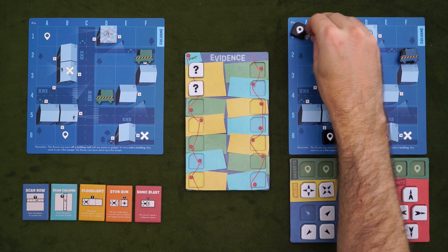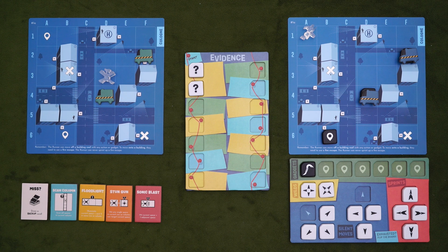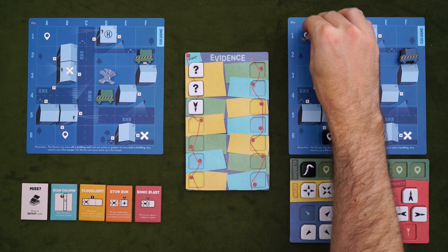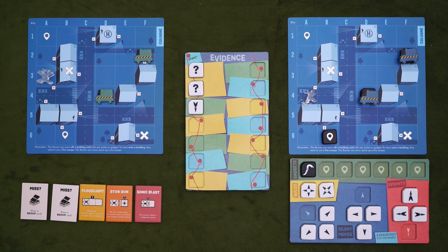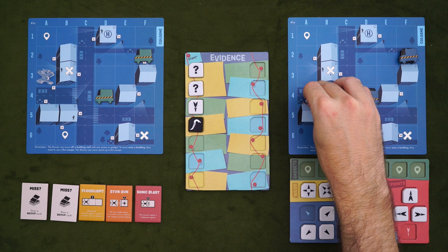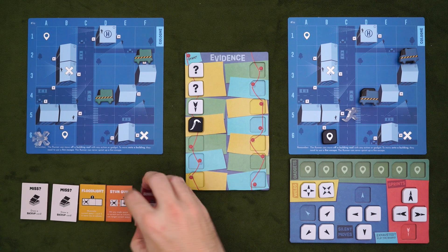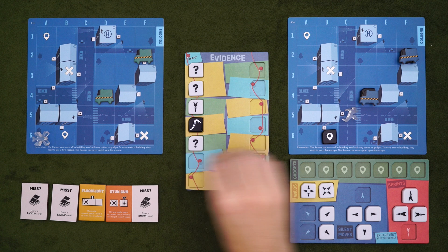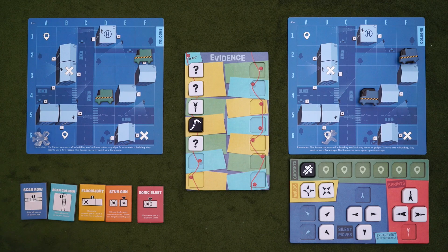The runner will go first and takes two actions, but from then on you'll go back and forth playing one action at a time until the runner either escapes or is defeated. The runner takes actions by choosing a tile and moving their figure in the corresponding direction, then placing the tile either face up or face down on the evidence sheet, depending on whether it was a noisy or silent move. Dispatch uses this information, as well as their own actions, to hunt down the runner. However, when they use an action, they'll have to flip over their tile, only flipping them back if they use all five or take an entire turn to do just that.